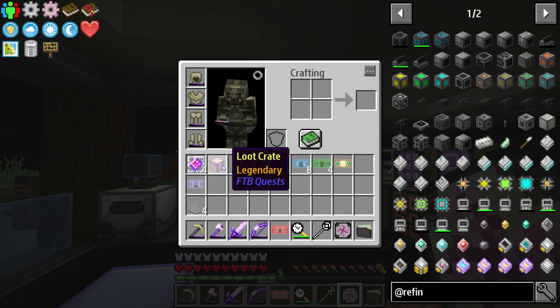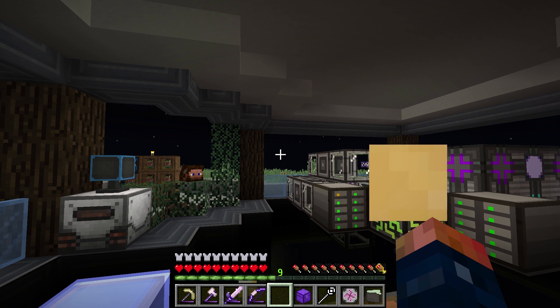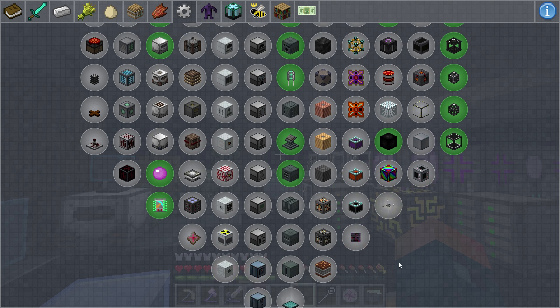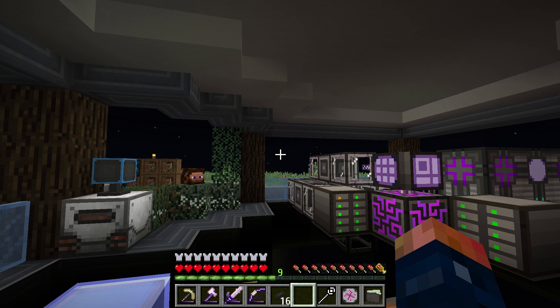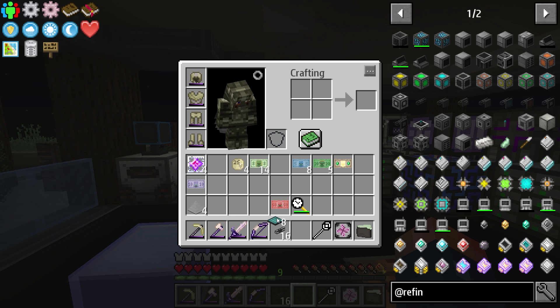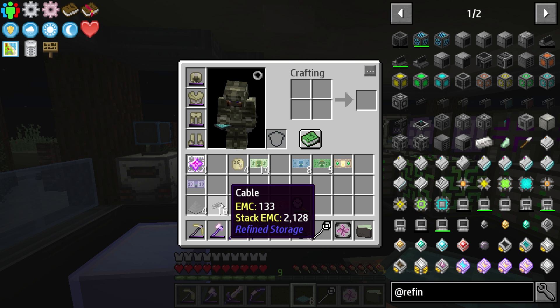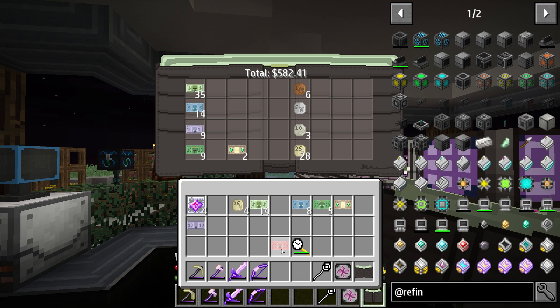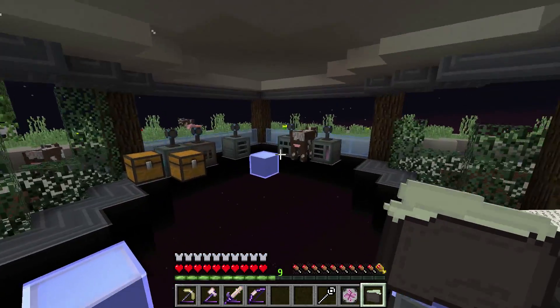Let's go ahead and claim all of our rewards and see how much we ended up getting. We got some spikes, a legendary loot crate, and also an epic loot crate. Let's open those. We ended up getting eight vibrant cells that produce 160 RF per tick during sunlight, and also some cable for Refined Storage — none of which we really need too much of, nor do we need the spikes. But the money is something I definitely want, so I'll throw it in my money bag. We're up to $876 and almost hitting that $1,000 mark where we can spend money to make money.